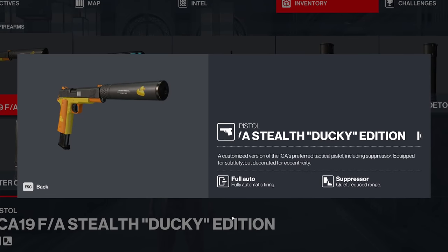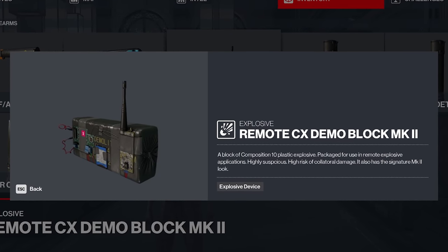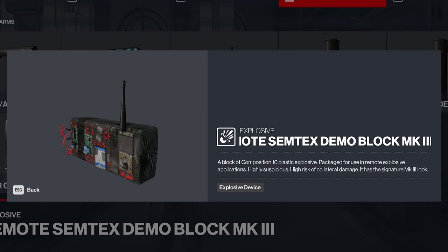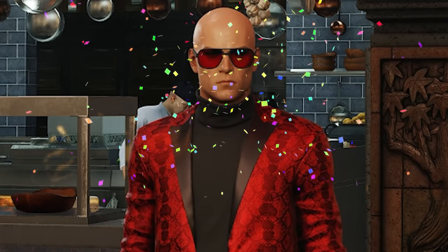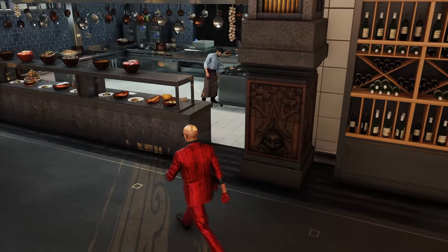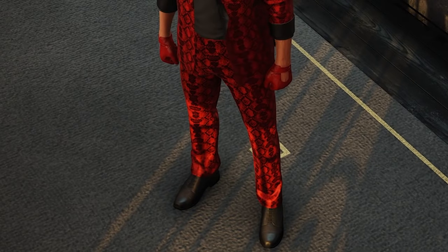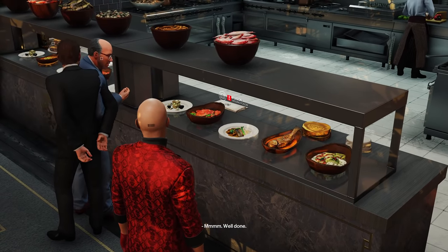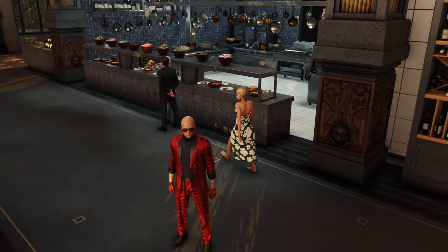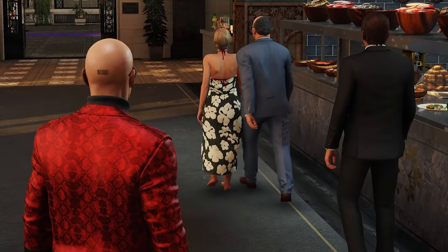I've got an ICA-19 full auto stealth ducky edition, a remote CX demolition block, a remote CX demolition block MK2, and a remote Semtex demolition block MK3. I decided to do something a little bit different today. Although I am carrying ample amounts of explosives in my pockets, not exactly sure where, I can't help but feel like a little bit of a miss. There goes my next ex-husband. Having that kind of power to look so far into the future must come with great burden.